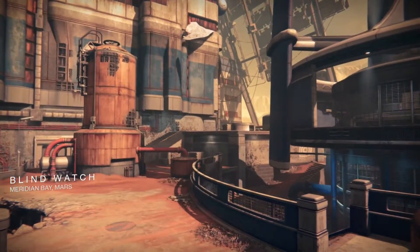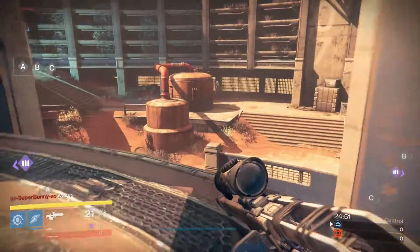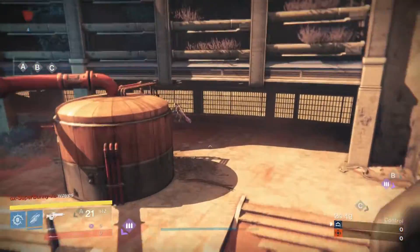The next map is Blind Watch. From the A capture point you are going to want to head along the left side of the map and you will find the ghost seated under the ledge in the sand.